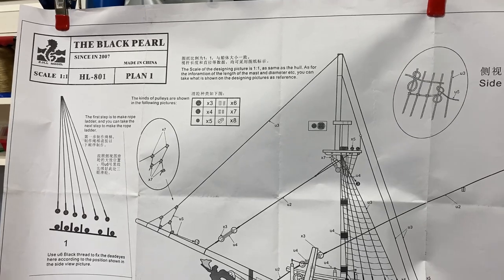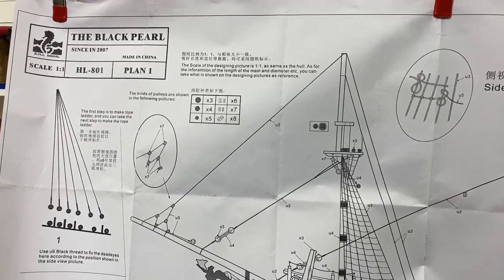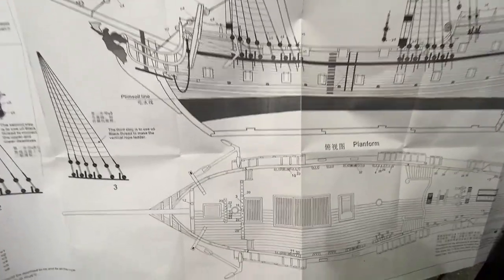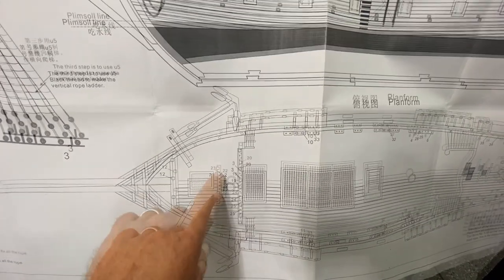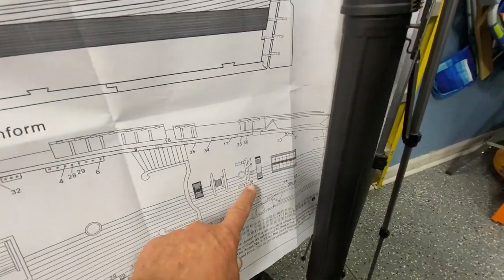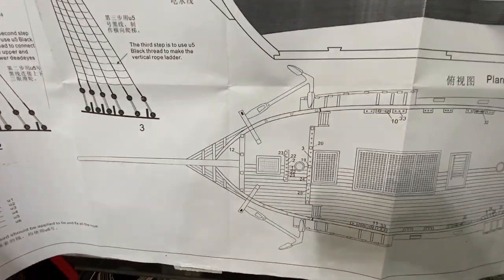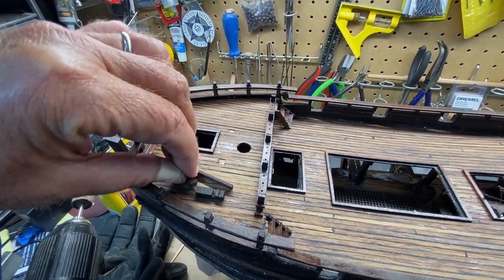Once you're in the second book, which is Part 2, I'm up to photo number 22, and I could use some clarification, so this is a good time to get out the full-size blueprint — it gives you a lot better clarification. It was just this piece here, because the same parts are used back on the ship, but it has some supports. The one in the back of the ship has the supports, and the one towards the front does not.